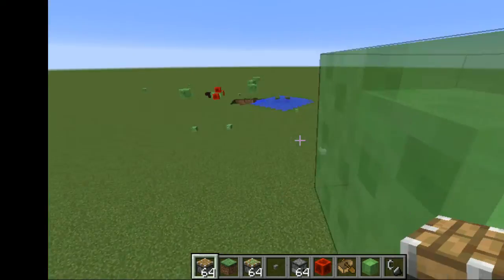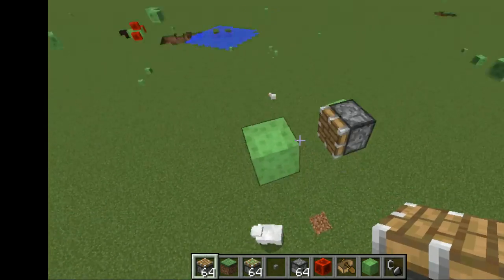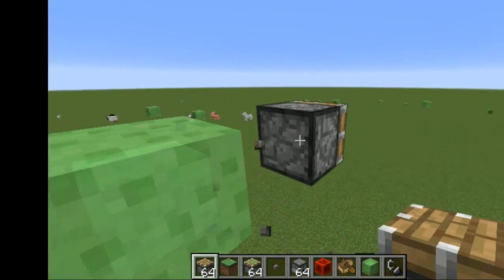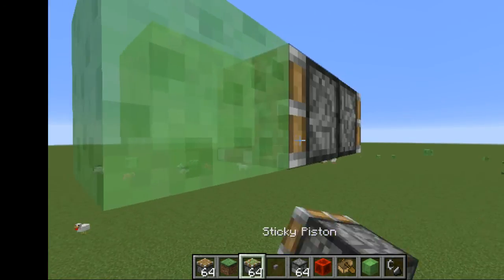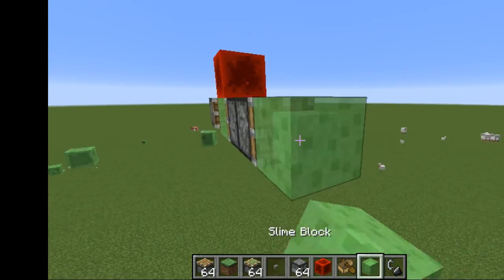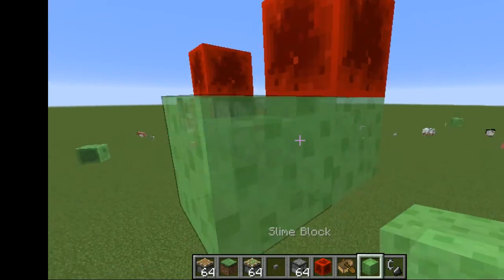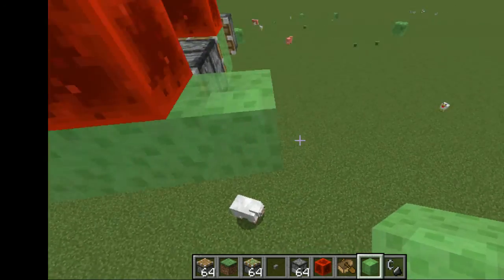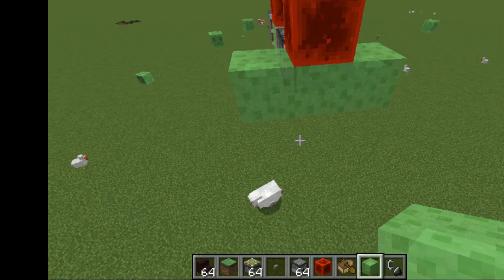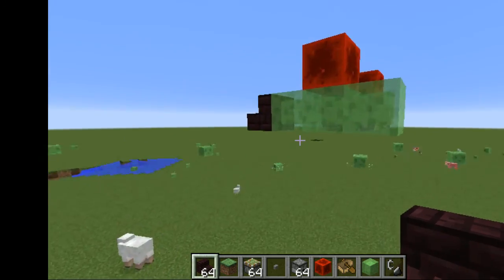And you're going to need two slime blocks. First you need to put the piston here, then you put a slime block there, then you break this piston and put this sticky piston there, then you put redstone there, you put a slime there, put redstone there, then you put slime block there, slime there. And you're going to get yourself some stairs — I do not have them but they make it look cooler.